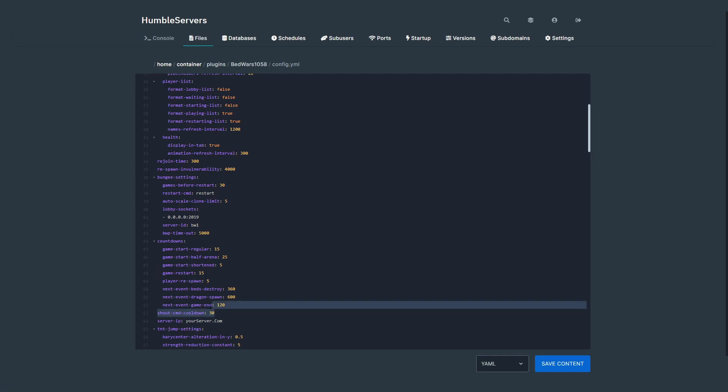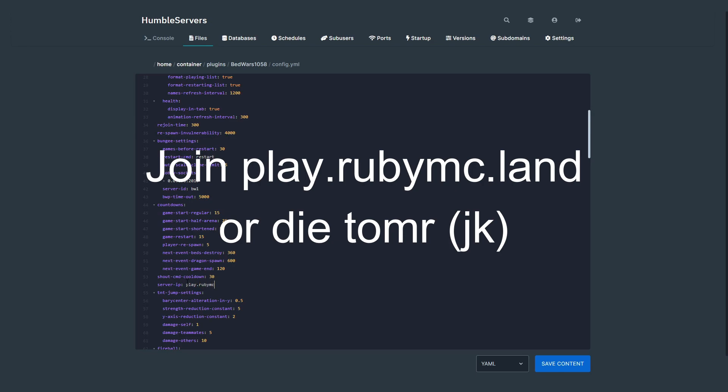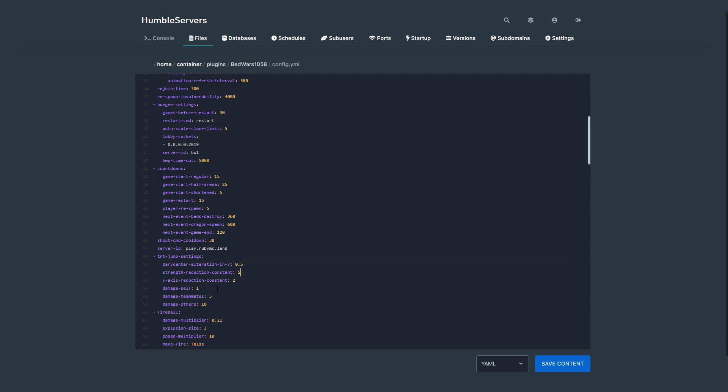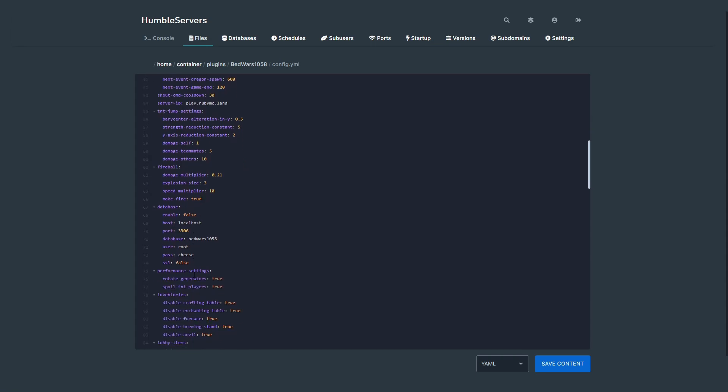You can edit all of these settings and change your server IP — I'll change it to play.mc.land. There are TNT jump settings and fireball jumping settings — I'll make fireball jumping true so it creates fire. You can also set up a database.